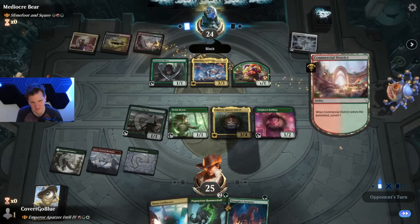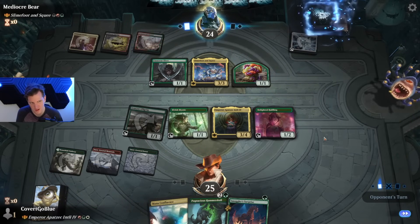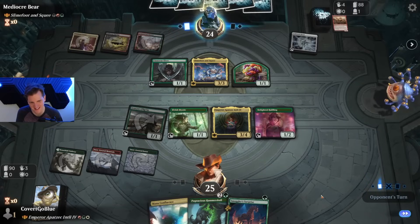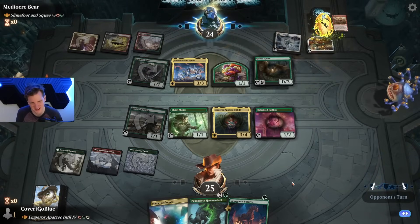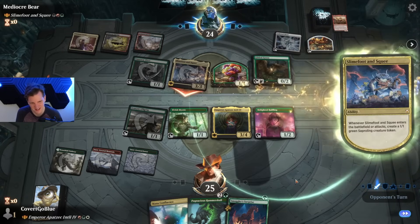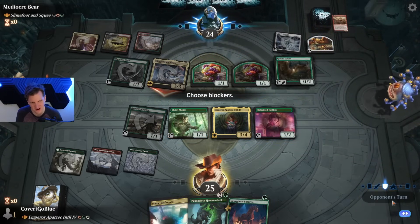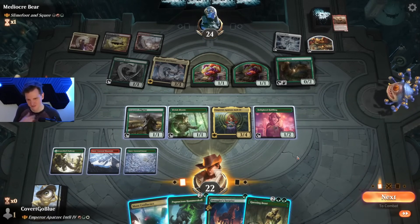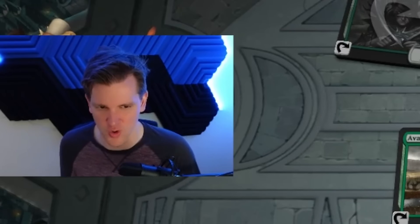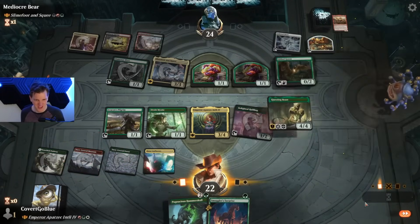Our opponent having to do some ramping. It's Ally in the graveyard — that seems like a problem with Slime Foot and Squee out there. So if you block and kill it, it comes out of the graveyard — you gotta keep it alive. Questing Beast mode! Let's go — let's see what we can hit. Nice, that's another dinosaur for the Hammerskull. Oh, the value — so much value.